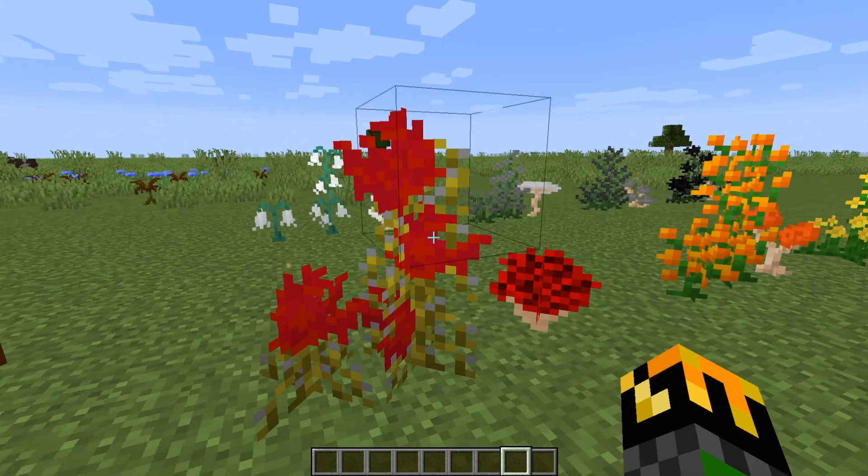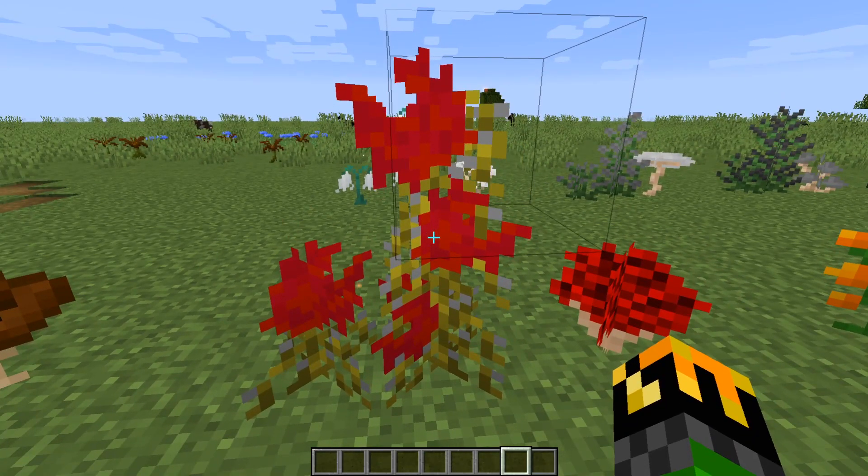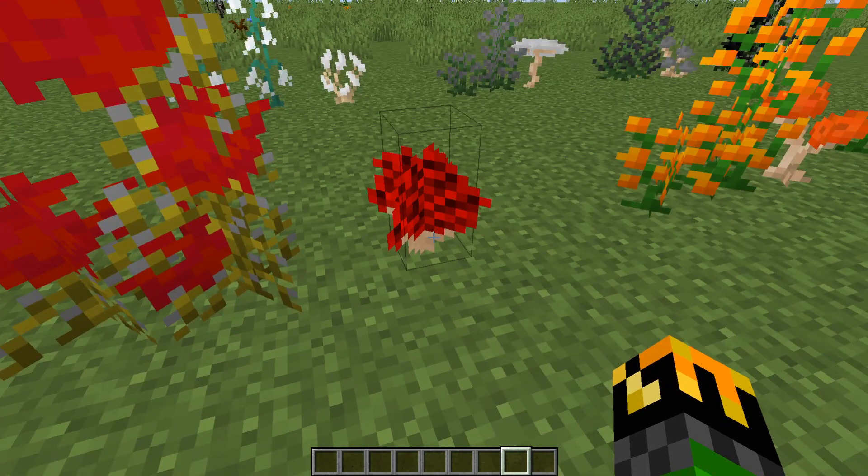Tall flowers can be found throughout the world as well, though they are rarer. To collect them, you need shears, and if you put them in a crafting bench, they will give you four petals. Shimmering shrooms are different. These can be found in caves, and only in caves, and these can't be broken in a crafting bench to make petals. One shroom equals one petal.